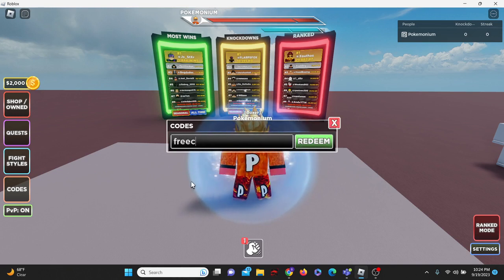But we have code FREE CRATES — in all lowercase — and we get 12,500 cash, which seems like a lot. Then we have the code RANKED, in all lowercase, and we get another three spins.